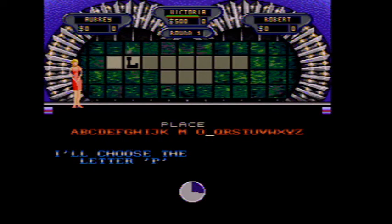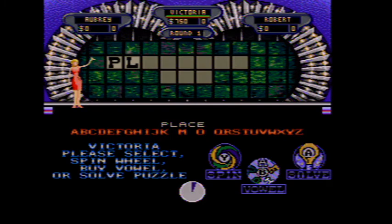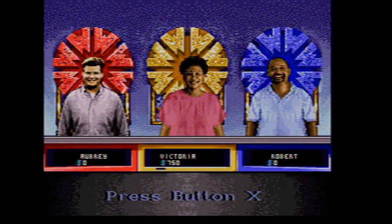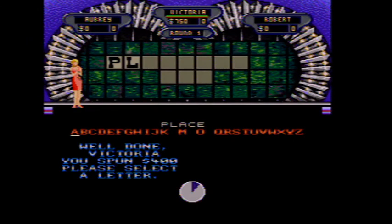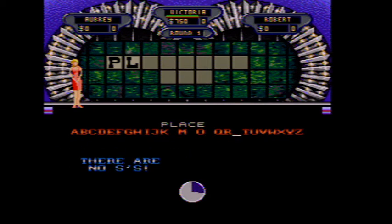P. There is a P. Yeah. Surprisingly enough, you have $750. What do you want to do? Spin? All right. You're going to spin again. $400. Get a letter. Would there be an S? Nope. Sorry. Robert, your turn.